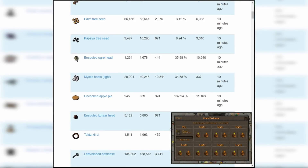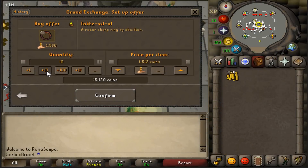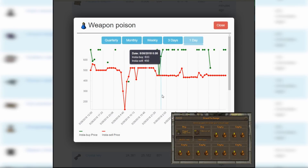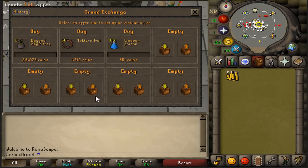On the Recommended Price tab, I found Obby Rings trading with a 30% return. Looking at the graph, it seems that this trend has been going on for the last few days, meaning this would be a good flip to have going in the background for the next day or so. I placed my buy offer for around 1500. Weapon Poison has also had a good flipping range for the last day, going between 450 and 700.